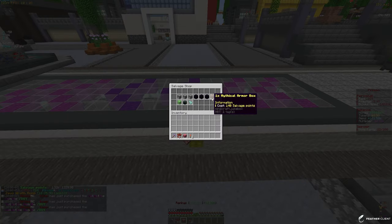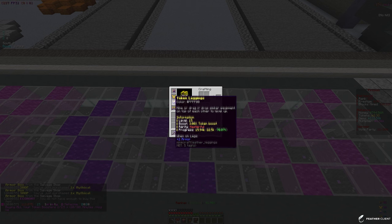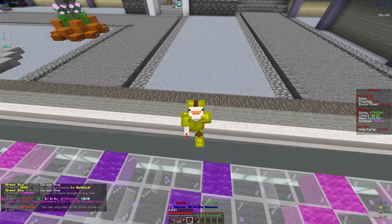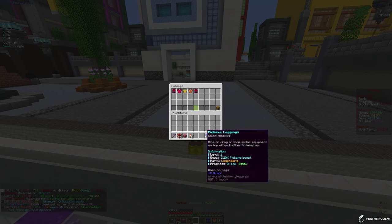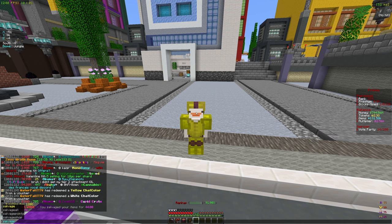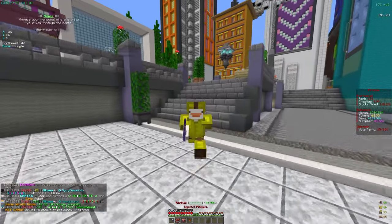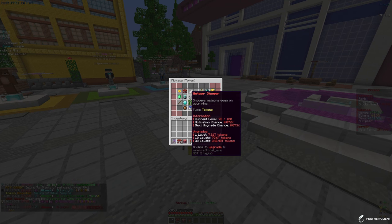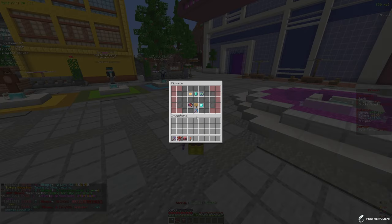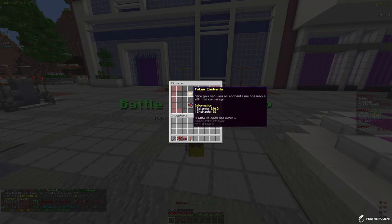In the salvage shop we can buy around nine or ten mythical armor boxes, so let's buy them all. Since we have masterful helmet and leggings, we're hoping for a masterful chestplate or boots. Unfortunately we did not get another masterful piece, but we'll salvage them. Those crates were honestly really good — two quadrillion tokens is insane. For meteor shower, we can actually max it out for about 200 trillion tokens, so let's do that.